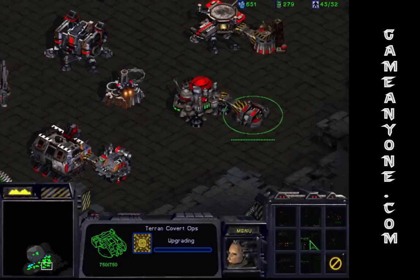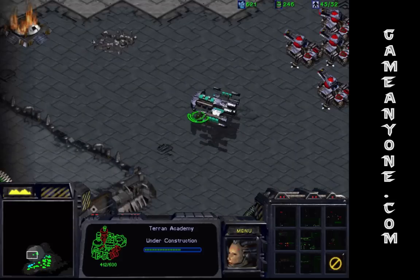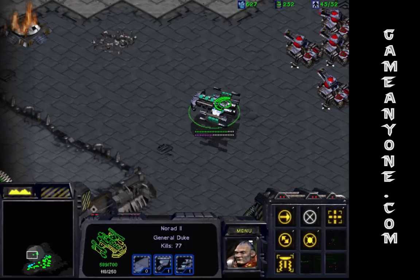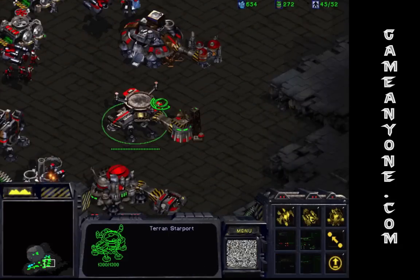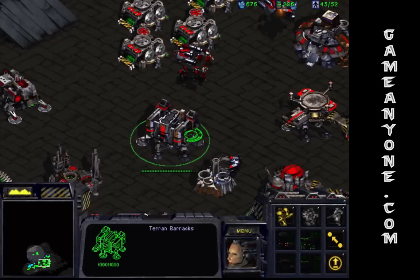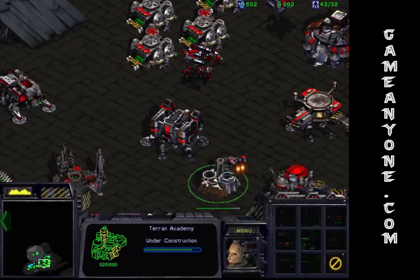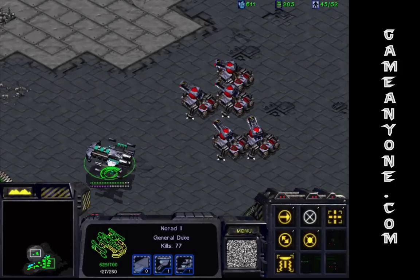Get ship plating — each upgrade for him gives 3 extra damage, so now he does even more damage! Might as well get Moebius reactor. Load the music. And might as well get Vulture Mines.